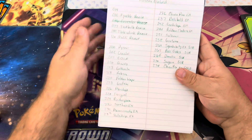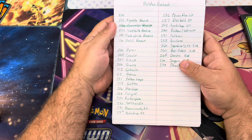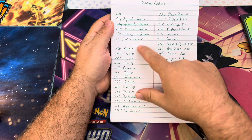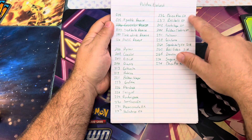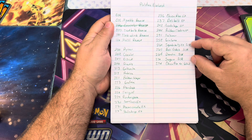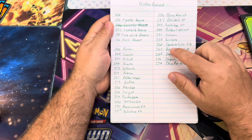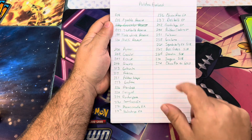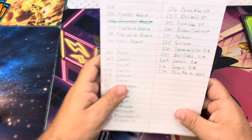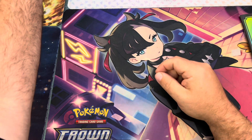Where do we stand with the set in terms of completion? Still missing a few reverses, a big chunk of illustration rares, some full arts, and four special illustration rares: Squawkabilly, Boss's Orders, Dendra, Saguaro — and one gold card, Chinphal EX gold.